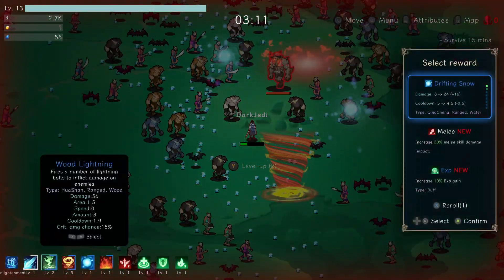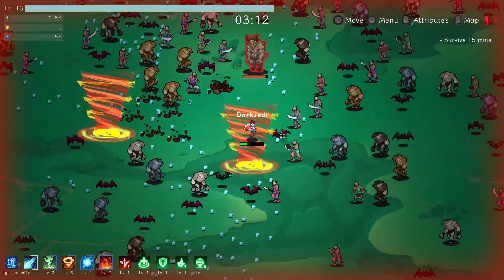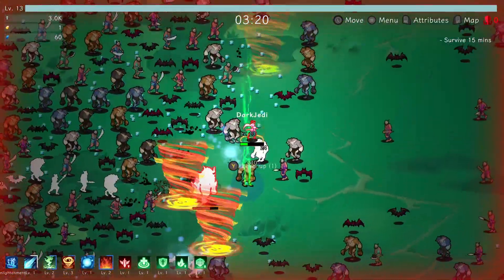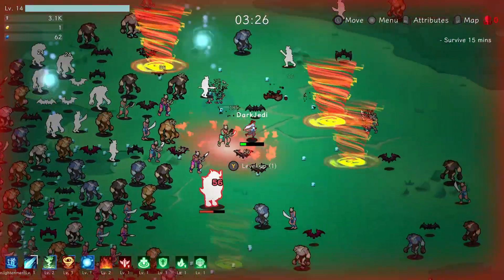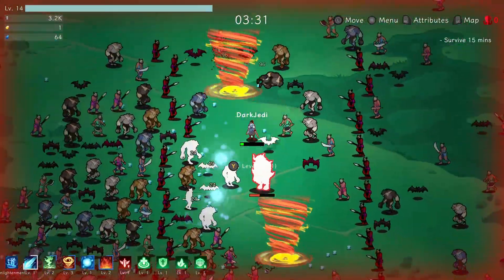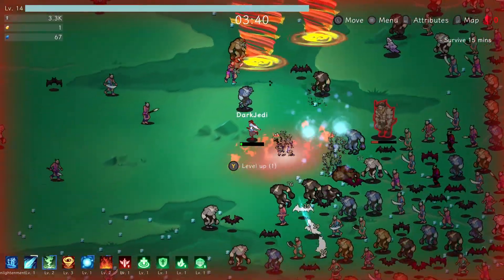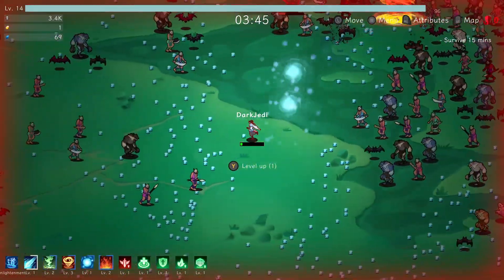There's two level ups. Drifting Snow I could level up. I'll take that one. And then Metropolis Fire is one I have as well. There's loads of champions — it just throws them at you every five seconds. I want to upgrade my armor and HP regen, although my HP doesn't seem to be regenerating. Maybe I've just taken too much damage. There's loads of XP on the floor, so that's good.